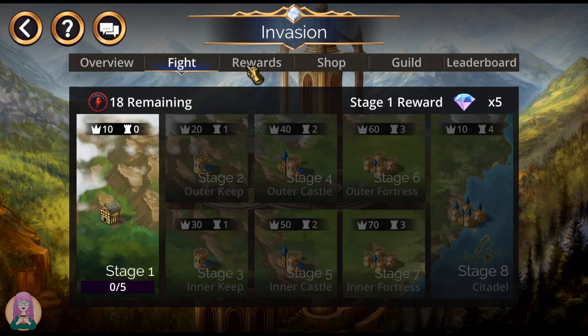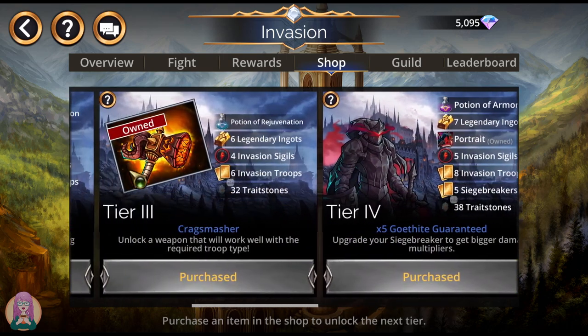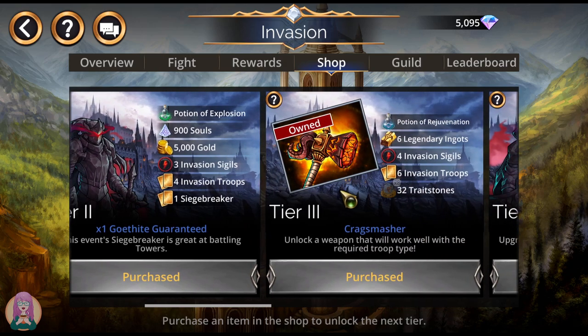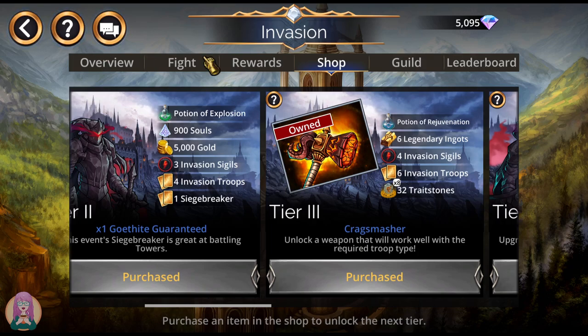Gothite is available at Shop Tier 2. Tier 2 is where you can get your first copy of Gothite. He also gets the double magic, so that makes him hit nice and hard. And if you buy Tier 3, you'll also get the Krag Smasher, which is not a great weapon in my opinion, but it is another weapon to make sure that you don't get weapon blocked here in Hellcrag. And I must have all the things, so of course I had to get it.